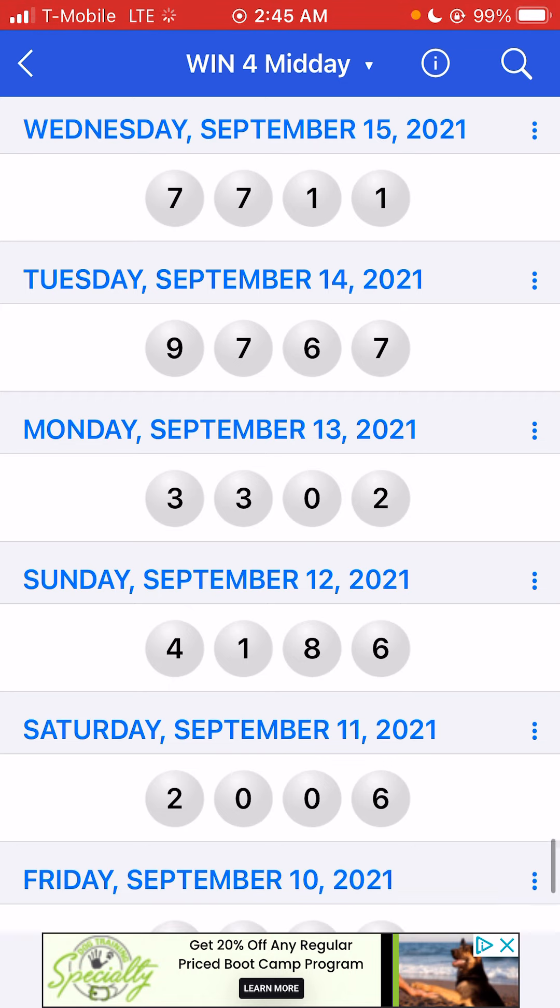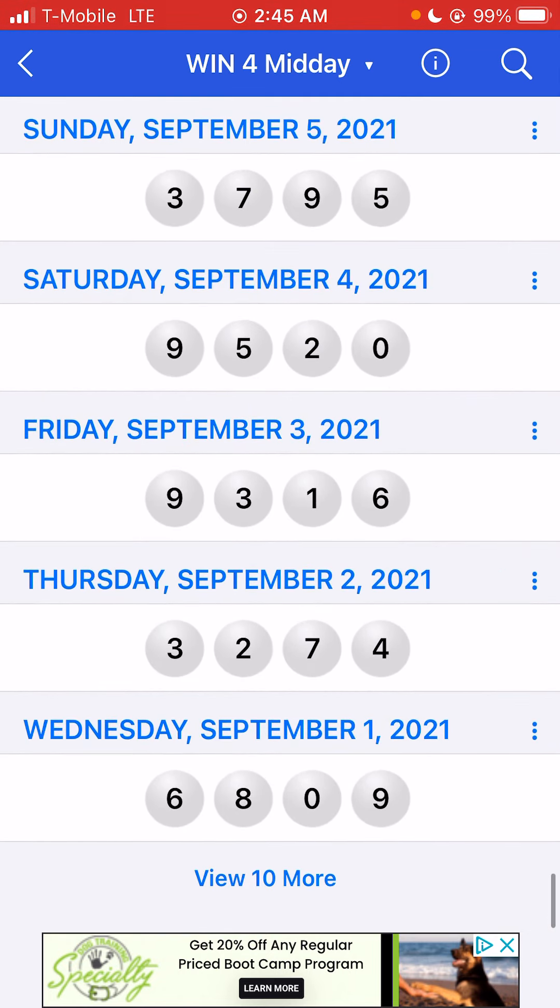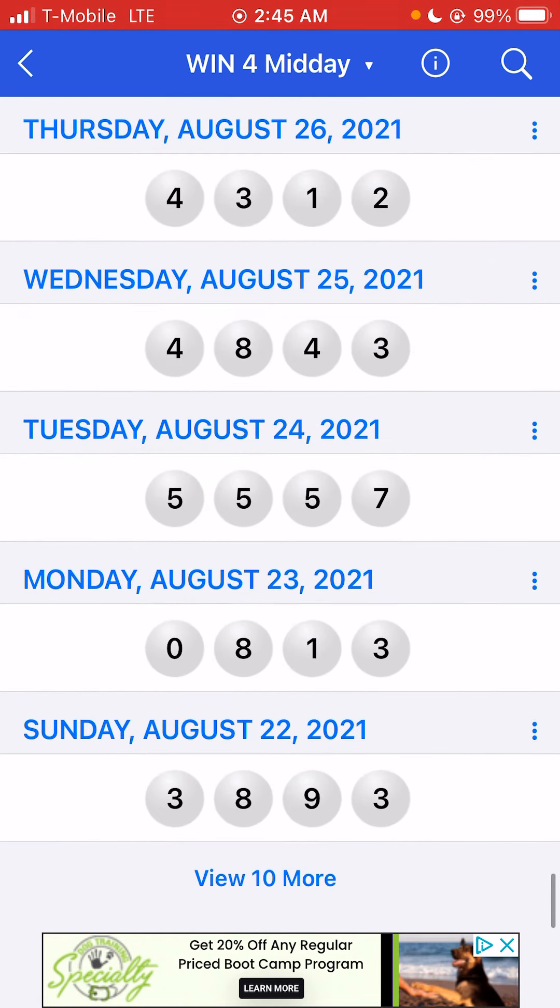I think the odds are good when it's set up like that. Here we go — three-eight-nine, three on the bottom here from August 22nd. We have our doubles and then eight-nine, and the next number hits — it's unmatched, so it's a winner.